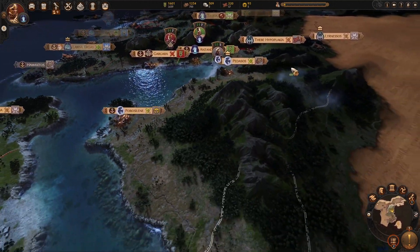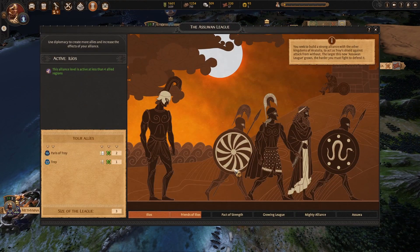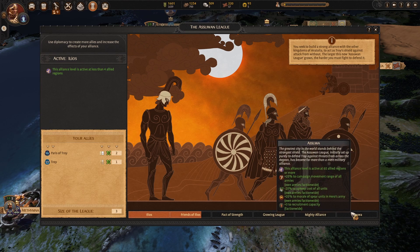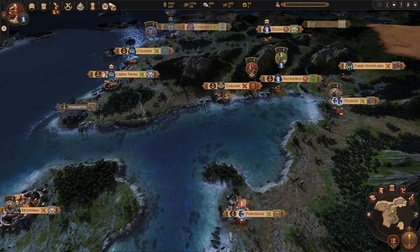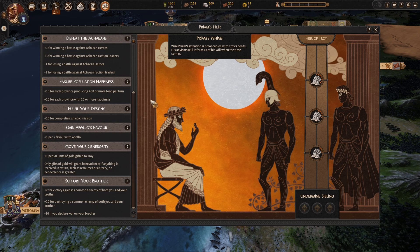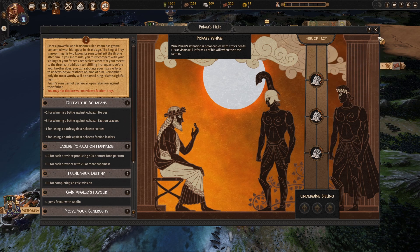We are going to eventually get some more non-aggression pacts because we want to align as many as possible — reason being we want the Asuan League. As this builds up we'll get more and more bonuses which should be very tasty. Top priority: Priam's heir. Eventually we'll get... Priam — why do I keep saying Prime? I literally just got told his name and I still can't do it. We're going to go to their whims, slowly building up to hopefully be beloved of Troy and therefore become his heir apparent.